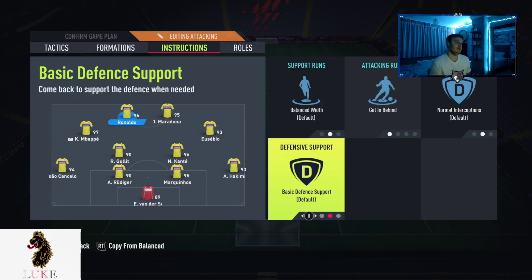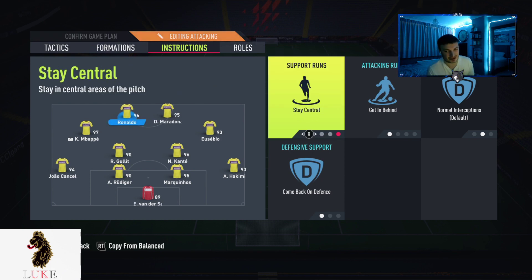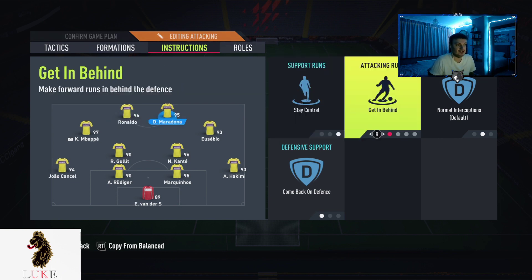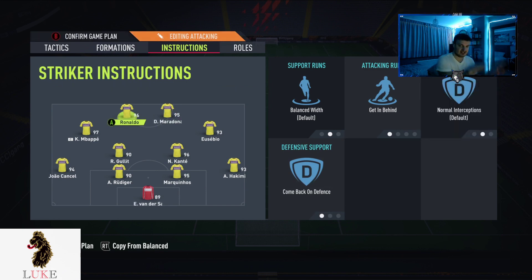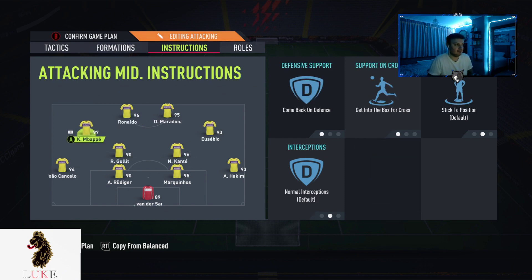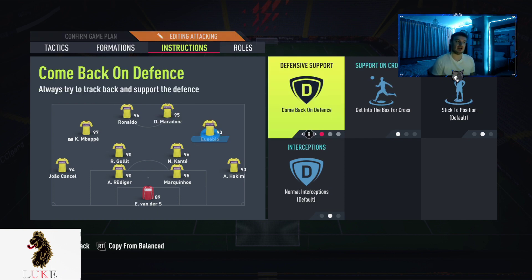I have both my strikers on 'getting behind' and 'come back on defense.' I've been going back and forth with 'stay central,' but I don't really feel the need for it, so I have them both on balanced width with 'getting behind' and 'come back on defense.' The 'come back on defense' is actually more of an attacking move — you see there's a big gap between my two CDMs and two strikers, and having my strikers on 'come back on defense' closes that gap and actually helps with the attacking side of the game.